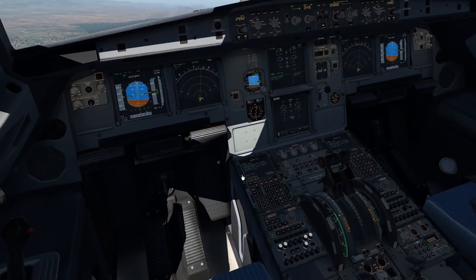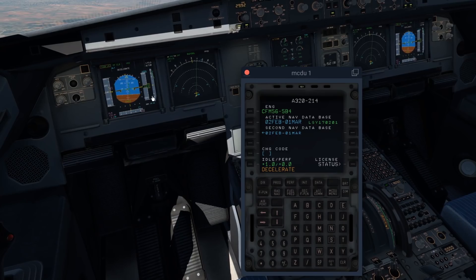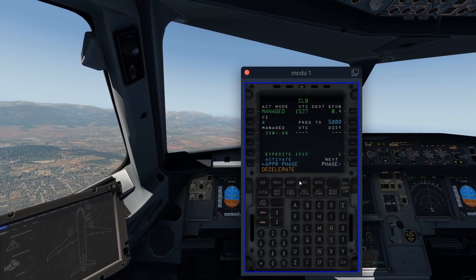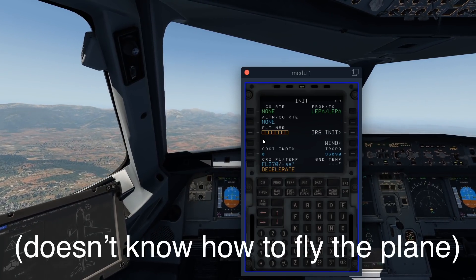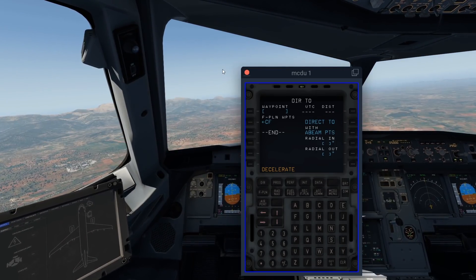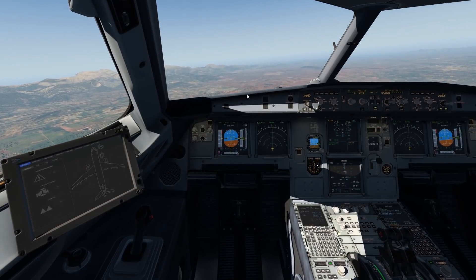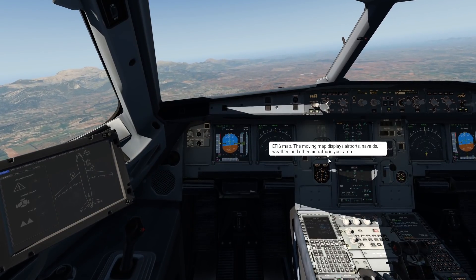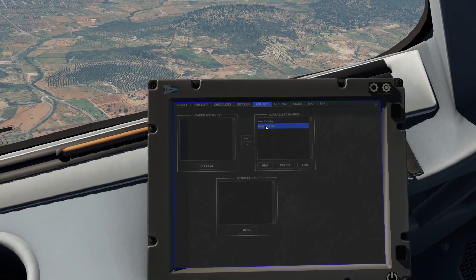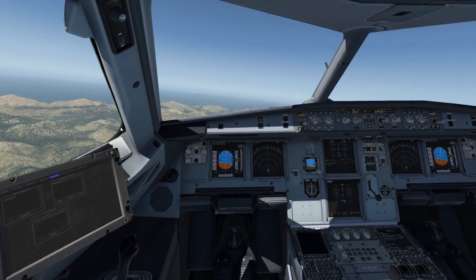We'll start off with crashing the flight management computer — the MCDU, which is what it's called in Airbus planes. This is what the flight management computer looks like — the FMS or FMC — used for planning the flight, flight number, flight plan, everything. We have an extra menu called failures. Let's activate the failure. I think the Bangding Owl is the right one, and now we have loaded it in.